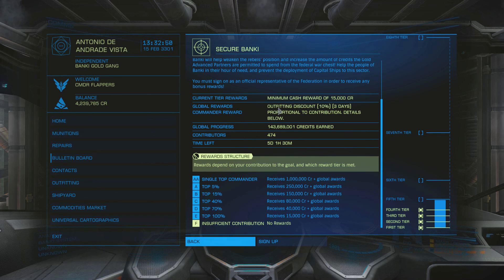The global reward is an outfitting discount of 10% for three days. That means everything I buy in the outfitting screen I'll get 10% off, which is a considerable amount - especially if you're in a bigger ship like the Python and something costs a million credits to upgrade, it will only cost you 900,000 credits. That's quite a significant saving, and you get it for three days. You can also get other types of discounts like market discounts and ship discounts, depending on the goal in question.